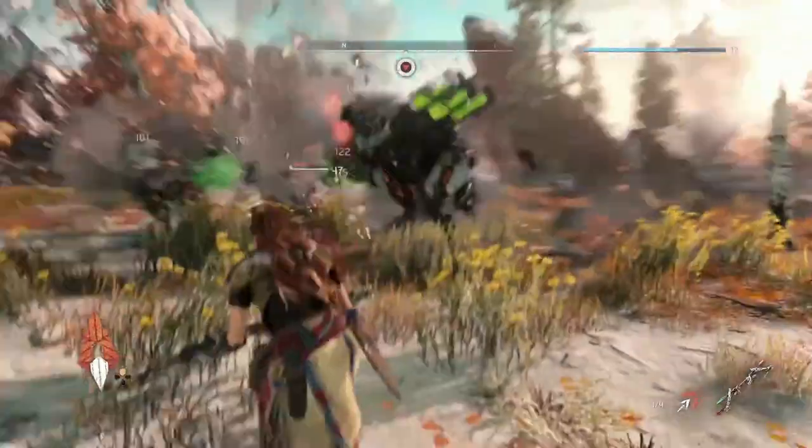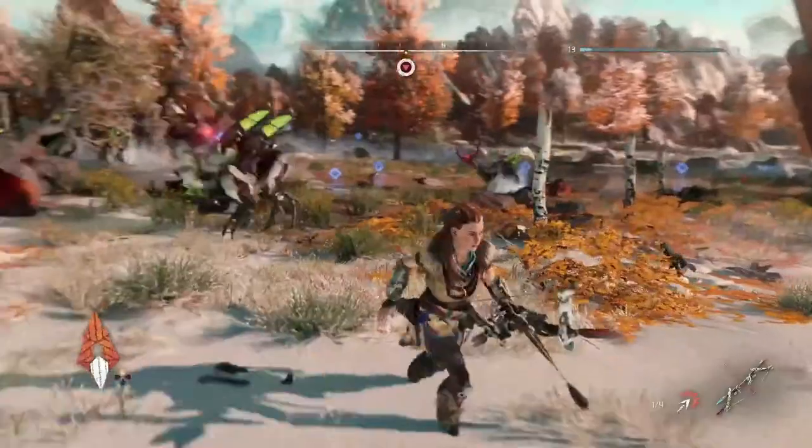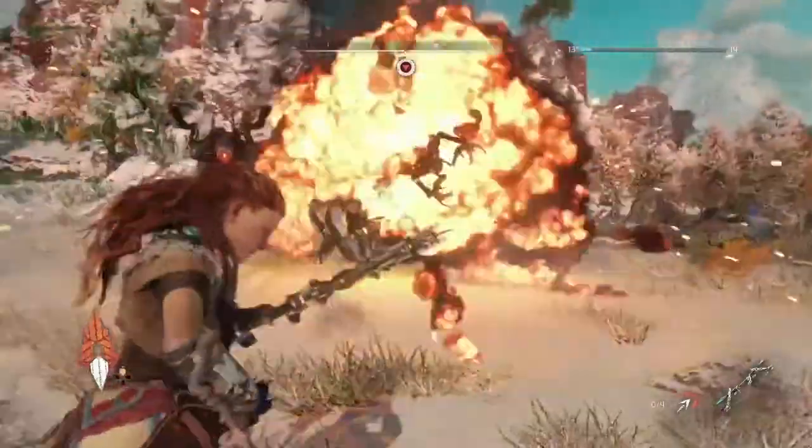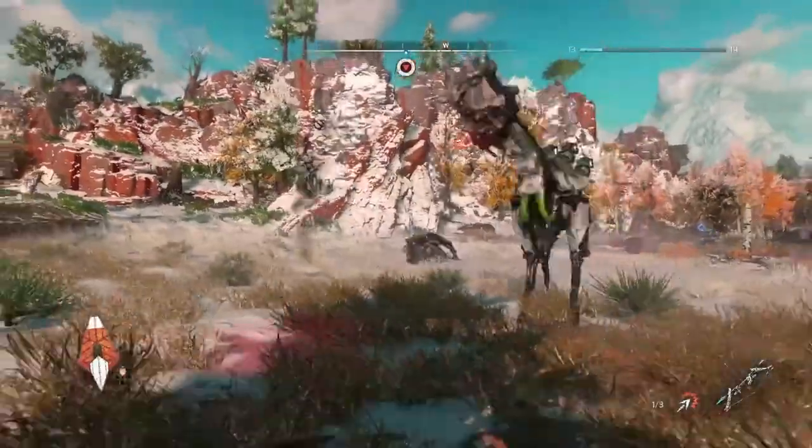The machines in Horizon Zero Dawn do have herd-like activities. Here we have a species defending itself — these Grazers — allowing a couple of them to stick around to fight Aloy.